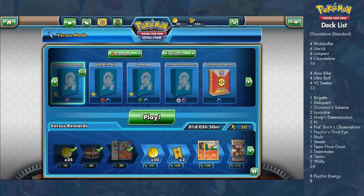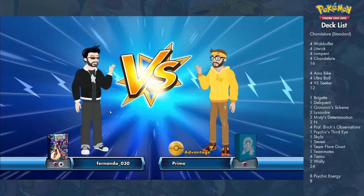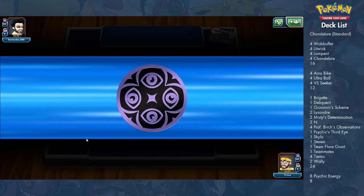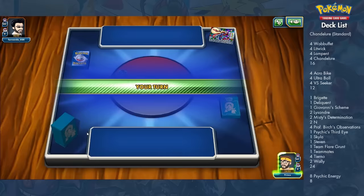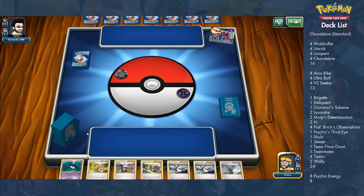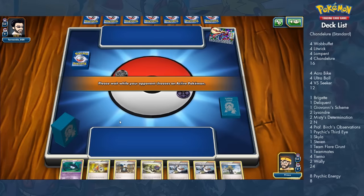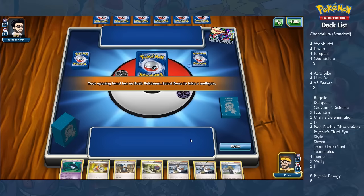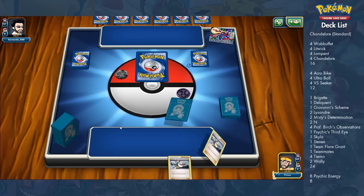Hey everybody, this is Madden making a new Pokemon TCG video. This video is about a card from the newest set Steam Siege — Chandelure. Chandelure plays a lot like a Night March deck or a Vespiquen deck, but instead of trying to get Pokemon in your discard pile, you're trying to get supporters in your discard pile, and it does more damage.